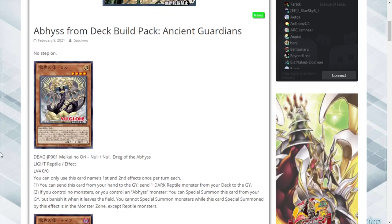I've skimmed through a few of them to see what they do, and they have graveyard effects. First one: Null Drag of the Abyss — Light Reptile Effect Monster, zero attack, zero defense. Once per turn you can send this card from your hand to the graveyard to send one Dark Reptile monster from your deck to your hand, so it itself is a Foolish Burial.